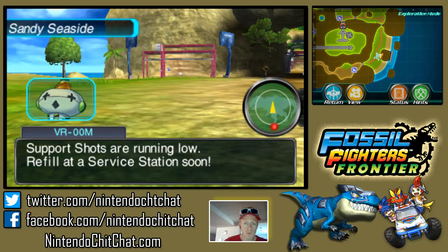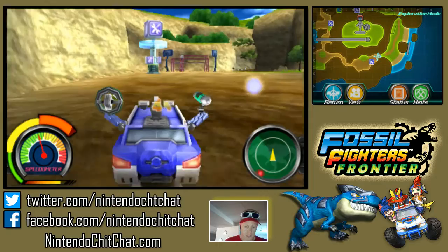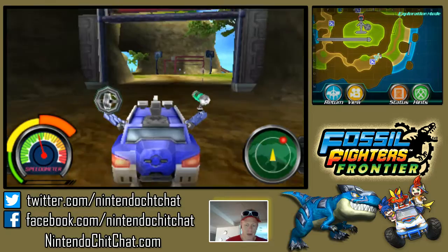We could go to a service station again. Is that rogue vivasaur still chasing us? Let's go to this station here and fill back up. Crash right into it — yes! Man, that guy's still trouncing around. Do I even want to bother?